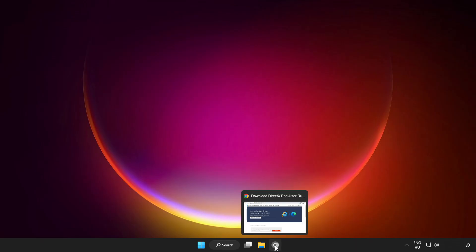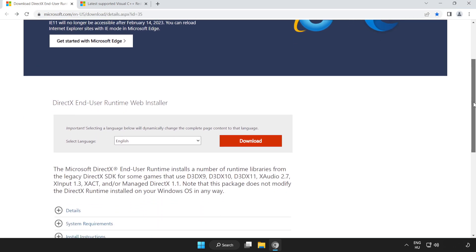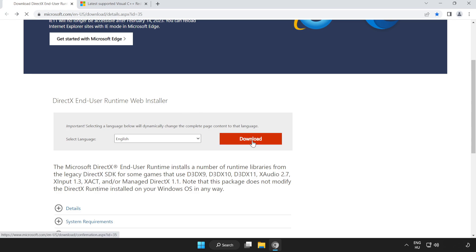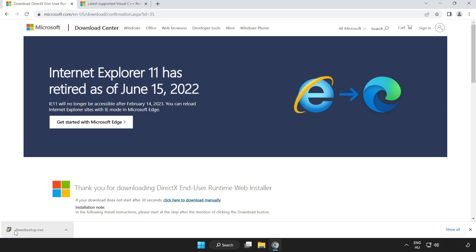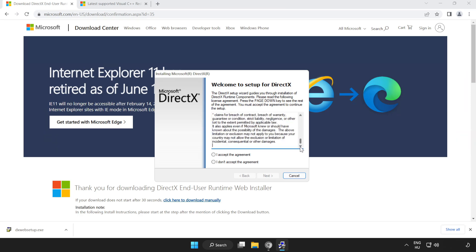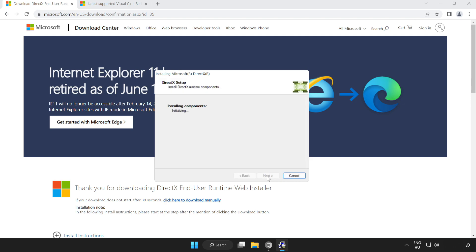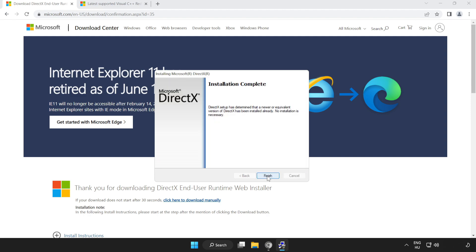If that didn't work, open an internet browser and go to the website link in the description. Scroll down and click Download. Install the downloaded file, click I Accept the Agreement, click Next, uncheck Install the Bing Bar, click Next, and when installation is complete click Finish.